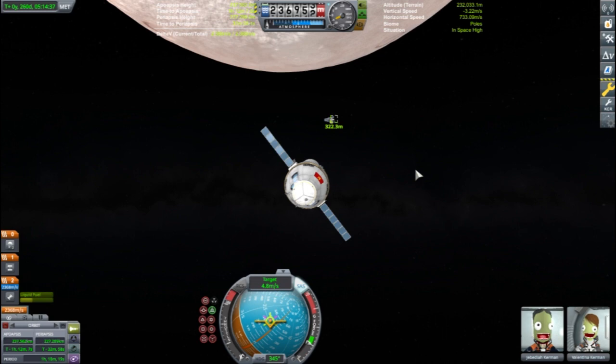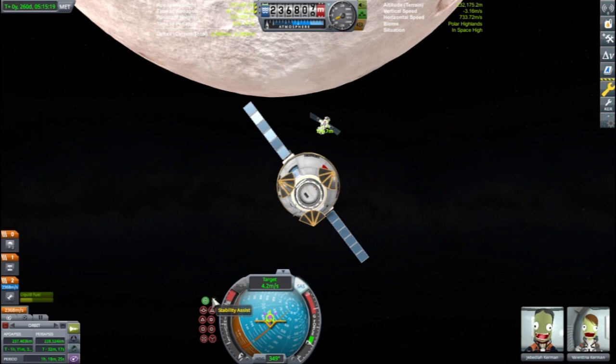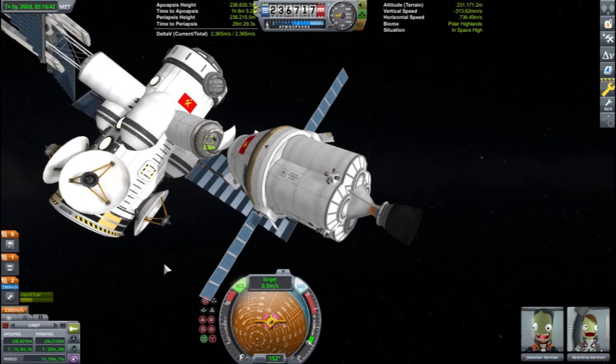Jeb was able to get a very close encounter with the station and set himself up for an easy docking. The craft is now headed directly for the station, and Jeb quickly decreases their relative velocity. It is handy to have the station pointing its docking port directly towards the capsule. Flipping the craft around and a few tiny puffs of monoprop, and the pod is now safely docked to the station. Jeb decides it's time to go on a little spacewalk and make sure everything is okay.